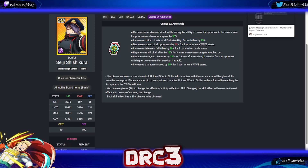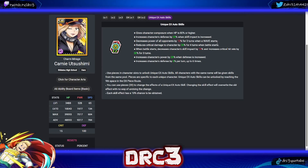Finally, Kami. Her first skill gives composure when HP is 80 or higher. Her second increases defense by 20 when skill impact is increased. Her third decreases power of all opponents by 10 for three turns when a wave starts. Her fourth reduces critical damage by 30 for four turns when battle starts. And another common skill: decreases character skill impact by 10 but increases critical hit rate by 30 for three turns on battle start.